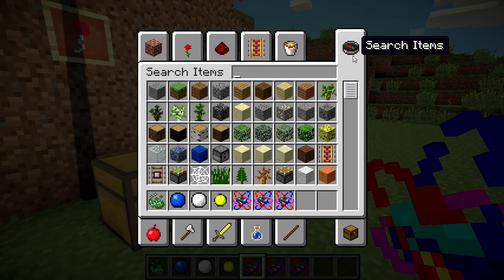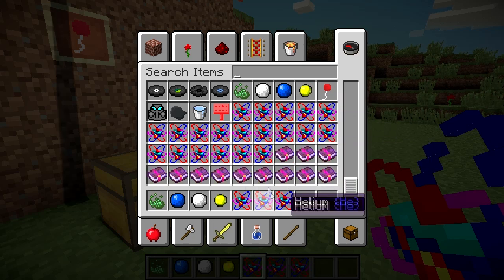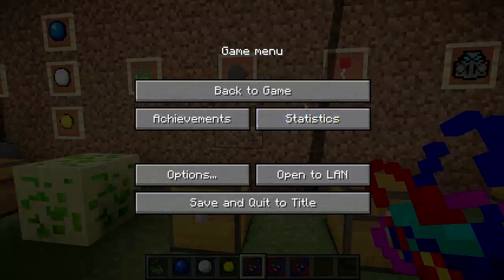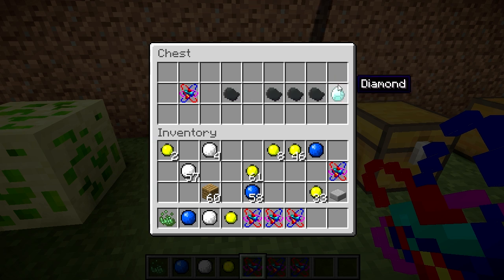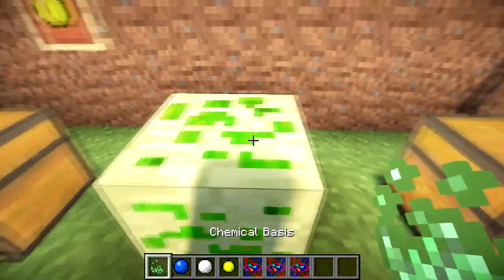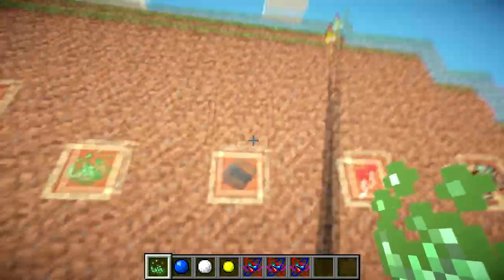Now this is where it starts to get cool. You have elements hydrogen through calcium — the first 20 elements. Each element does special things. For example, carbon makes a Carbon Plate, and if you have three Carbon Plates you can craft a diamond. So if you gather enough Chemical Basis, you can make carbon, then Carbon Plates, then diamonds.